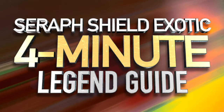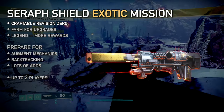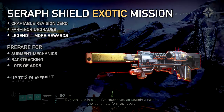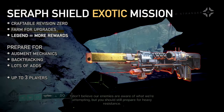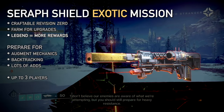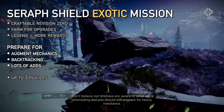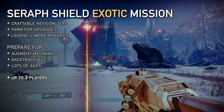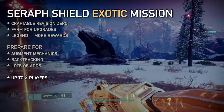Operation Seraph Shield is a returning exotic mission in Destiny 2. Clear it to unlock the craftable Revision Zero Exotic Pulse Rifle. Repeated clears grant perks and catalysts. Legend difficulty guarantees more loot but locks your equipment and makes enemies tougher, though the mission is about the same. Get ready to learn a few mechanics, do some backtracking, and clear big groups of adds. This guide moves fast — use pause and playback speed as you see fit. Get up to three players and let's dive in.